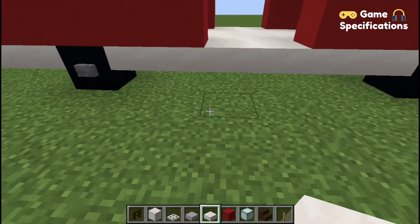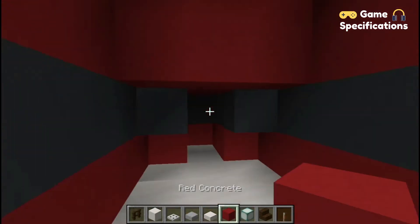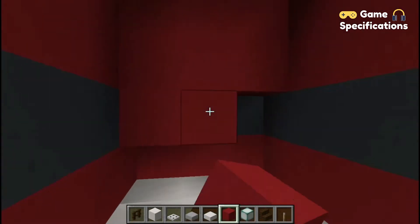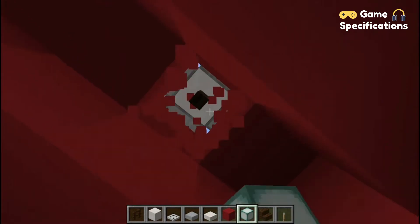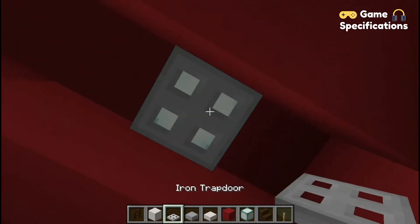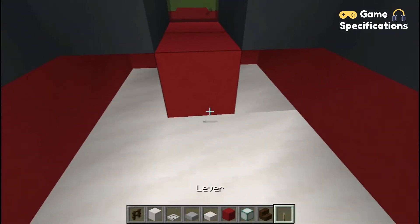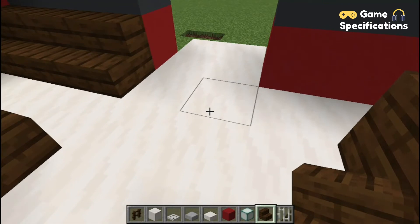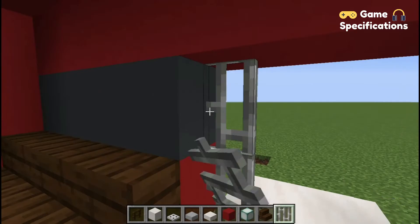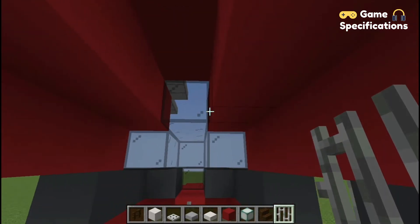Now your helicopter is done. Let's start building the interior of it. The interior is totally as per your choice. I've placed some stairs there, then a sea lantern, covering it up with some iron trapdoor. Now I'm going to make a handle for my helicopter, then placing a stair behind it which acts like a chair. Now make the gate with iron rods, and then your helicopter is complete.